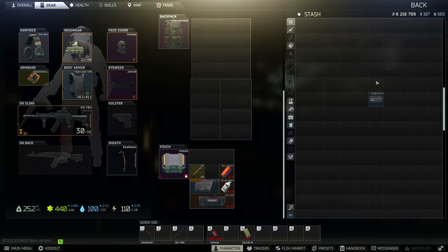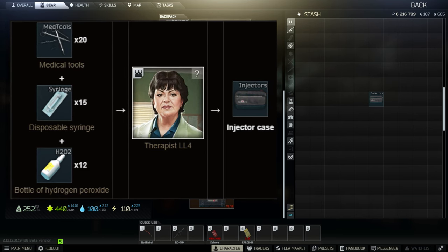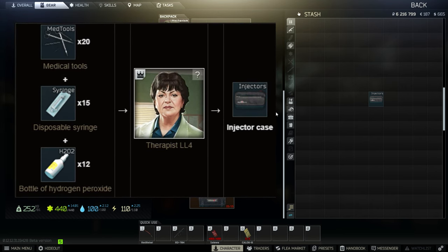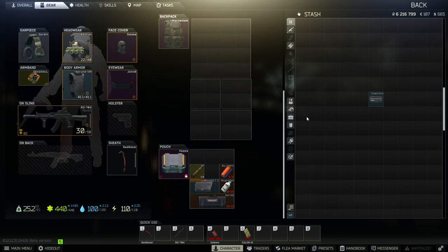Injector case provides 9 slots for stimulators while taking up only one slot. It can be found in marked rooms, behind the old gas station under the giving tree, and on the industrial shelf in warehouse 3 in Customs. It is also available through barter from level 4 Therapist for 20 medical tools, 15 disposable syringes, and 12 bottles of hydrogen. Injector case costs around 1.1 million rubles on flea market.